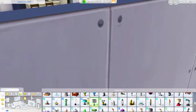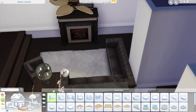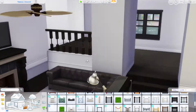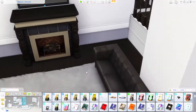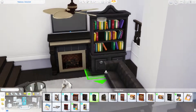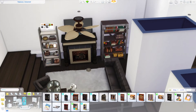I used a ton of packs. One of these days I'll do a limited pack build. Whenever Snowy Escape comes out, I tend to build a tiny home with it — whatever the new pack is. In this case it would be Snowy Escape plus Tiny Living plus base game. So there'll be a Tiny Living plus Snowy Escape tiny home coming and that's going to be fun. I'm really excited.